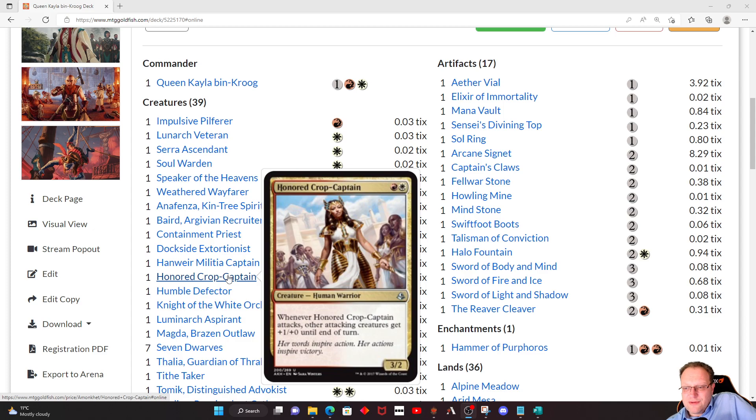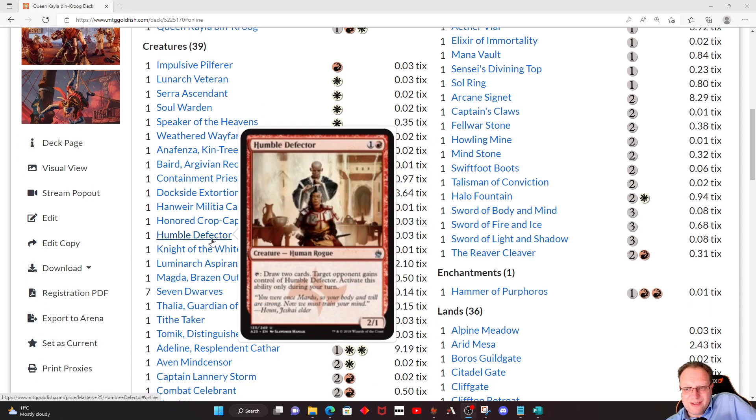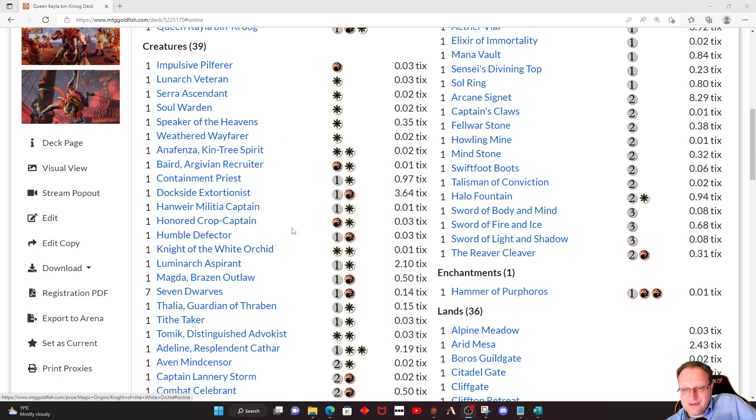Honored Crop-Captain — when it attacks, other attacking creatures you control get +1/+0 until end of turn. Thank you very much for two mana. Humble Defector — you'd be surprised sharing this card around in Commander on MTGO. It doesn't mean you usually get it back because people like drawing cards, but you give it to a friendly opponent, a bit of negotiation, they give it back, you can both keep drawing some extra cards. That's quite nice when you're playing a Boros deck because it is hard to draw cards. Knight of the White Orchid goes and finds a Plains if we need it.